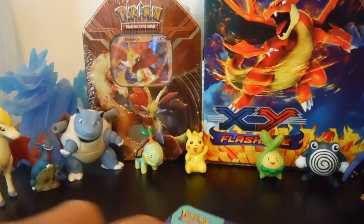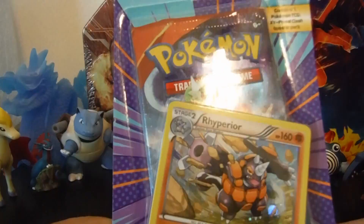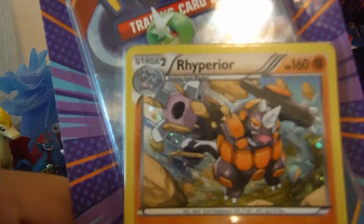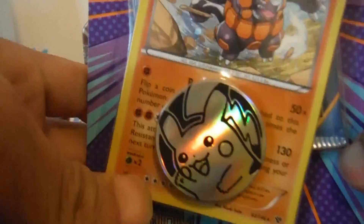Hey guys, what is up! Today I'm just going to be doing a quick little video on a one pack opening. This booster pack comes with a little Pikachu coin, a rare hollow, a superior, and one primo class booster pack. Let's just get straight to opening this pack — say hi to Pikachu!